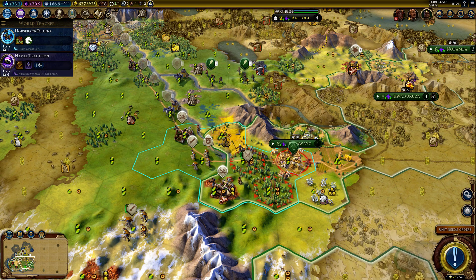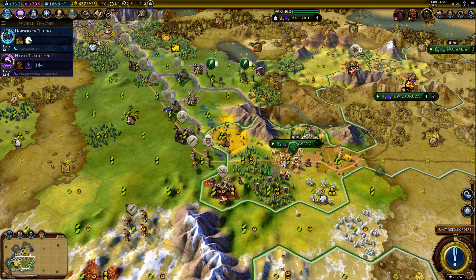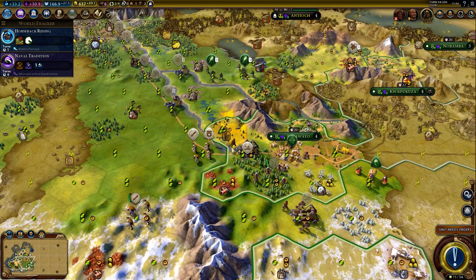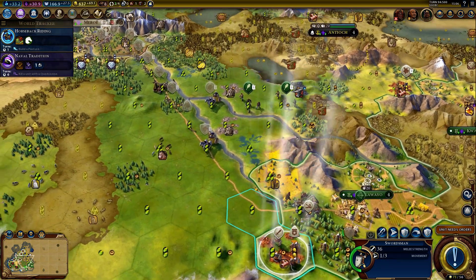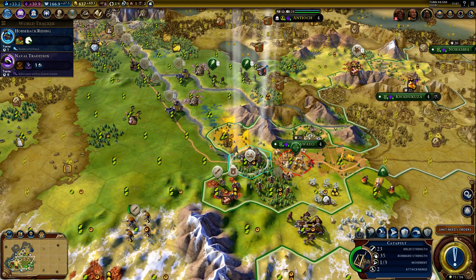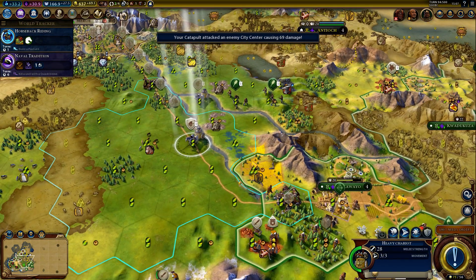The catapult is nice, but I can't use it here because of the forest, so you will just need to move closer. It is risky because we have very limited movements here. I can shoot the city from here — perfect! Just a couple of shots and we will be in the city, I think.